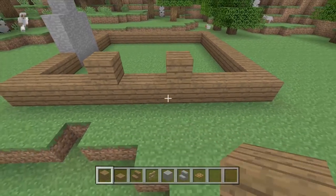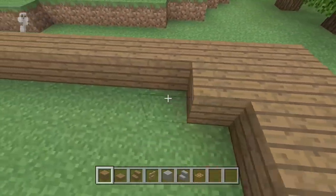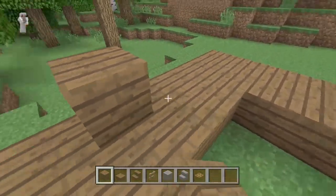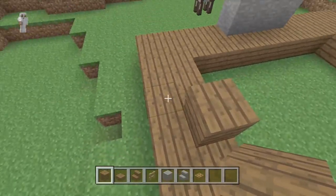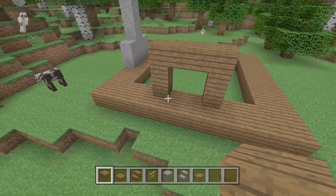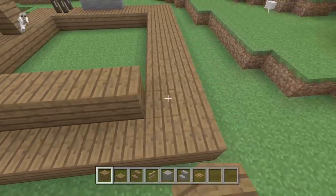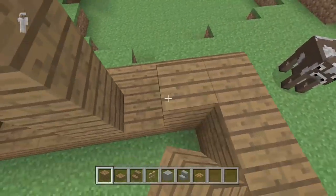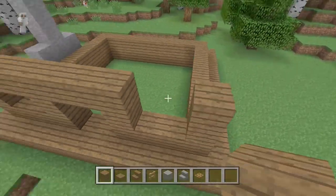Now we're going to start making the house. This first outline is what the house is going to rest on. Come to the front where your front door will go and have it come diagonal — make a little outline again, this one should be 11 by 10 wide. The house starts one block behind the outline we already made. Make the doorway three tall and two blocks wide, then take your spruce wood planks and make another outline on the inside of the first one.